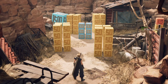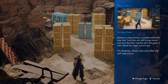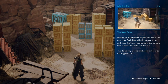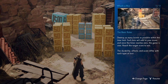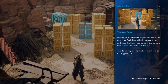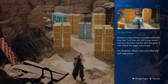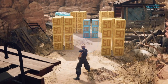So we'll go ahead and start this. Destroy as many boxes as possible within the time — each box will add to your score, and once the timer reaches zero, the game is over. Reach the target score to win. The durability affects the score difference, and score differs with each box type. So I'm assuming the 1,500 box is a lot stronger than the 50 and the 100.